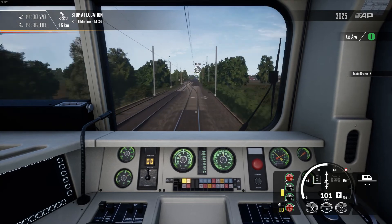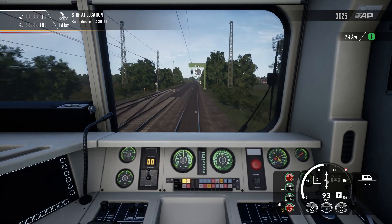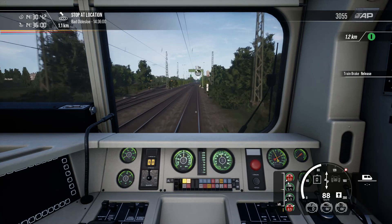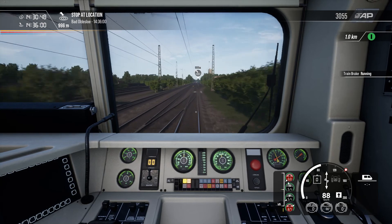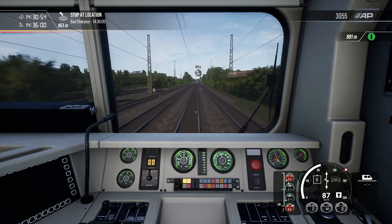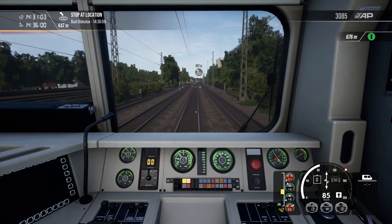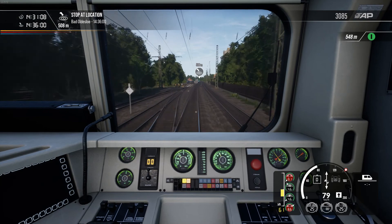I usually try to be going no faster than 100km an hour — well, I try to get down to at least 100km about a kilometre from the stop marker. I have had enough experience with these things in TSW to know that locomotives and multiple units generally have very different stopping patterns from each other. I usually try to enter the platform at no faster than 70 or 60km an hour, although it does generally depend on the braking capability of whatever you're driving.